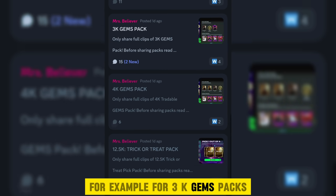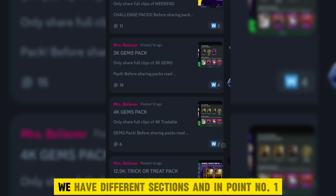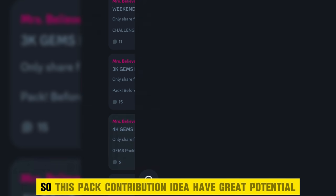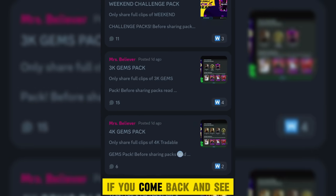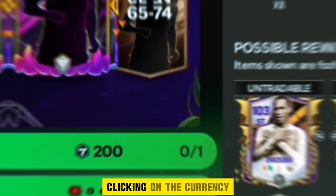For example, for 3K Gems packs, we have a 3K Gems pack section where people share 3K Gems packs only. For 4K Gems, we have different sections. In point number one, I made the 5-day pack opening analysis in one day, without opening an account myself. So this pack contribution idea has great potential. We have a lot of sections of different packs — you guys just have to share related packs when you open them and upload the clips from clicking on the currency.